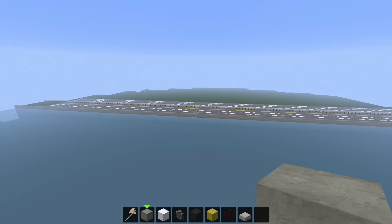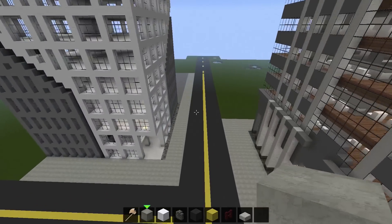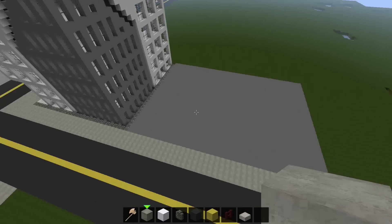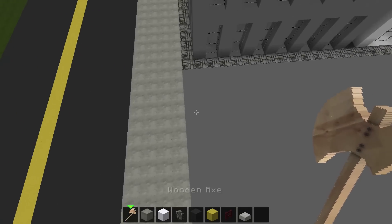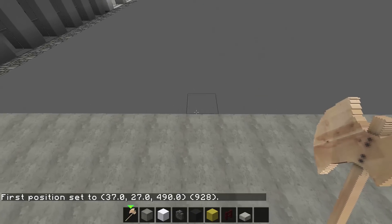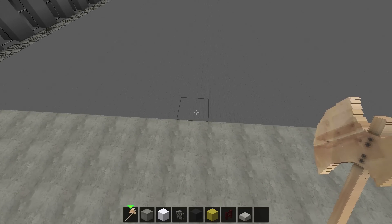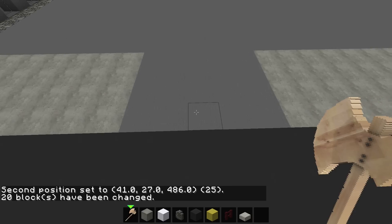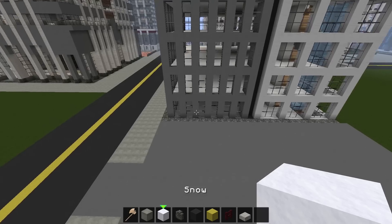Gray feels a bit more run-down, which I like for highways. So if you have a highway and a parking lot next to it, make your parking lot black so you're not doubling up on gray — you'll have a nice contrast between them. Now I'll connect the parking lot to the road. I like to make the entrance five blocks wide, because our roads are five wide — so it works perfectly. I'll set that entrance to gray.